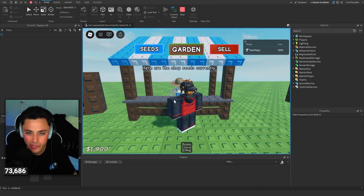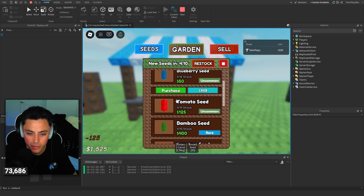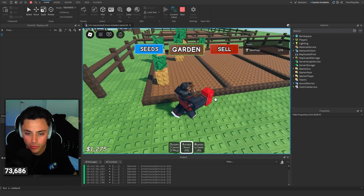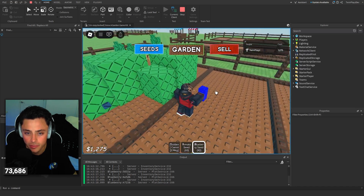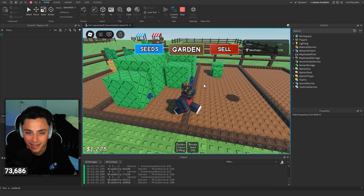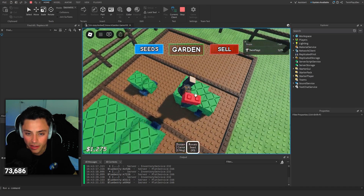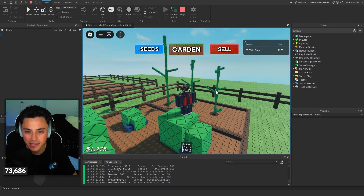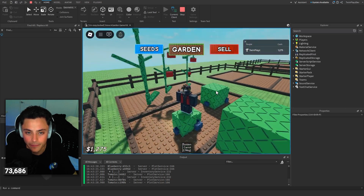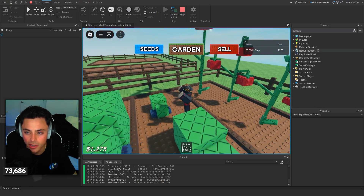Let's see how many tomatoes we can check. My planting stuff is fast so we should be chilling. Look at these big boys. See if I get any mutations on any of these — okay, that got gold. You get the point. I'm not getting amazing mutations right now but these are growing big. Oh, there's gold right there too.